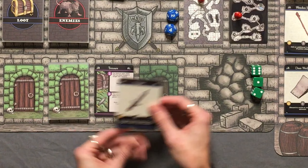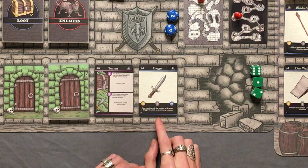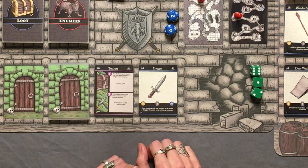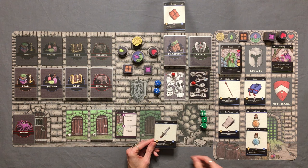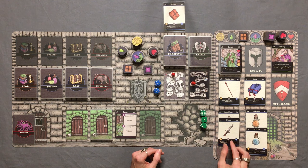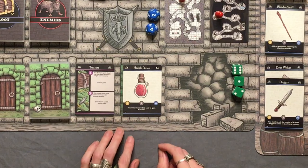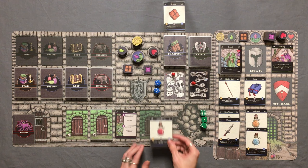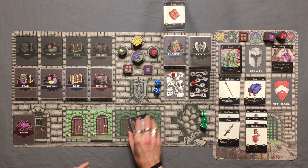We found a dagger in the chest — it says you must re-roll die results of six when a dagger is used as a primary weapon. It only weighs one, and we've got five worth of weight out of our nine, so we'll hang on to it. We also find a health potion in the chest. That's amazing — we've got three potions already right out the gate.